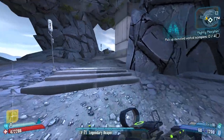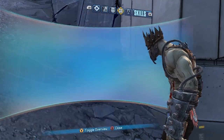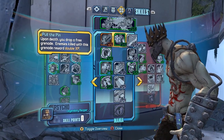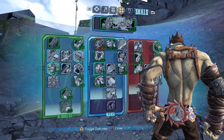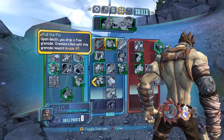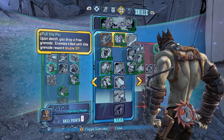Hey, what's going on guys? Jolts here and today I found a little trick and I figured I'd show it to you guys. Now as you know, Kreek has a skill called Pull the Pin and a lot of people don't use this skill because it's mostly useless. I was looking around to see what skills people don't use too much and how to exploit it or make it useful.